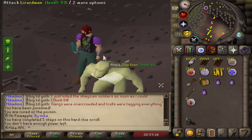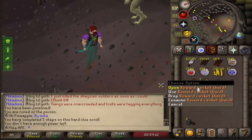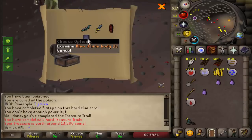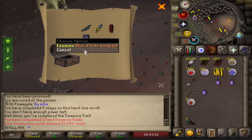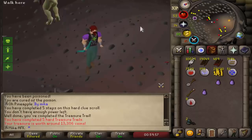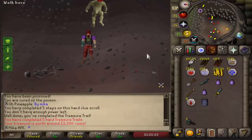The things I need are black chaps, rune platebody, and rune kiteshield, I think. Let's see if we can get any of those items. I got the Red Dhide Chaps T and then Blue Dhide Body T. It's not the black chaps, but it's chaps I guess. What is this? All right, it's still better than nothing. I'll take it.